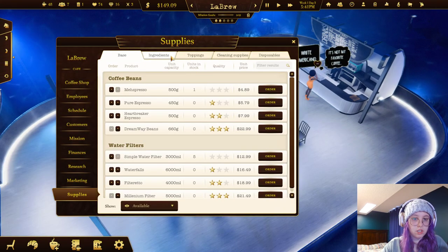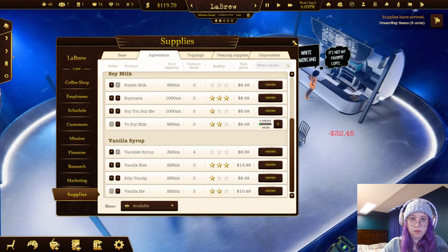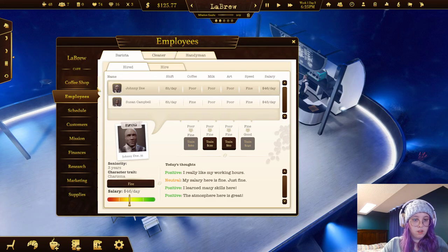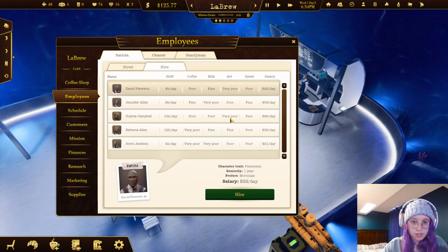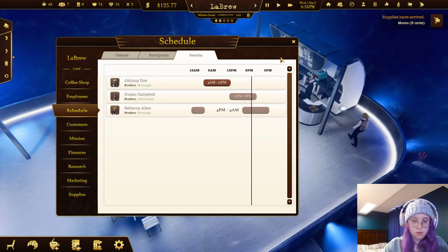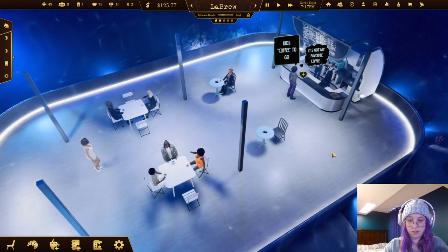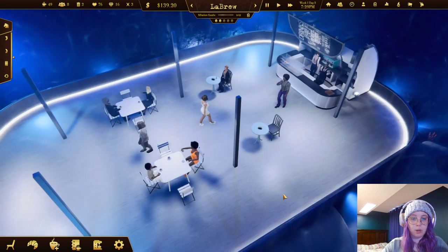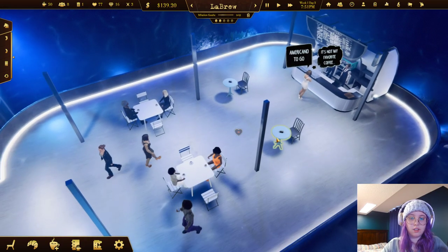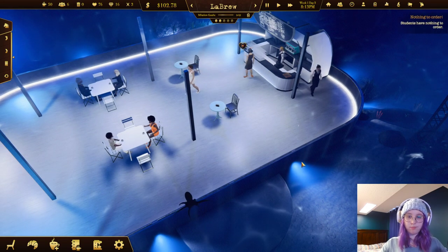Let's do two-star quality soy milk and order five of those. We won't add it to the menu until we actually have it. Let's also hire someone who wants to work in the evening. I don't mind the overlap in shifts because then one person can take orders and one person can make the coffee. And that shark swimming by - let's name him Chomper. We got Chomper coming in hot, ladies and gentlemen and non-binary pals!